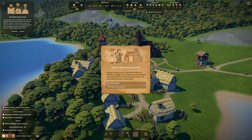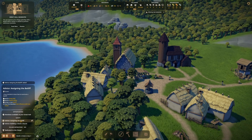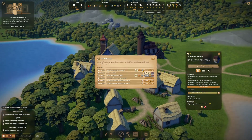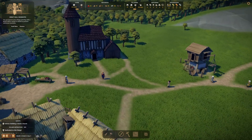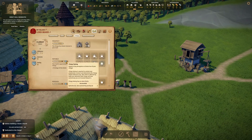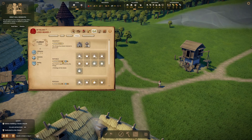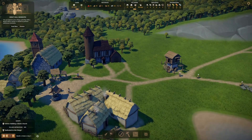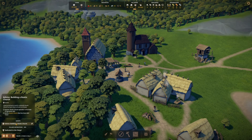Another advice message: villagers consider we're prosperous enough to be assisted by a bailiff. Their nominated person will handle prospecting nearby deposits and petitioning estates on our behalf. We've already built the bailiff's office. Let's do the mandates — I want to send the bailiff on a clergy mandate. That bailiff is now going to go curry favor with the clergy, which should give us influence, and that's what we want.